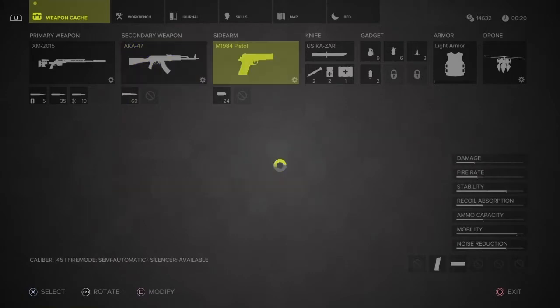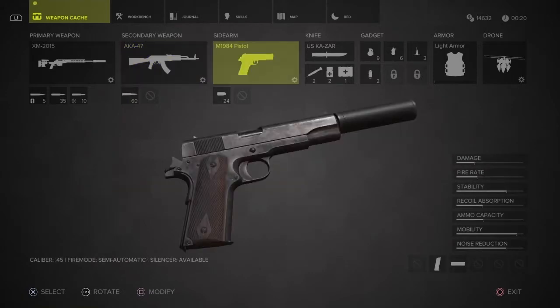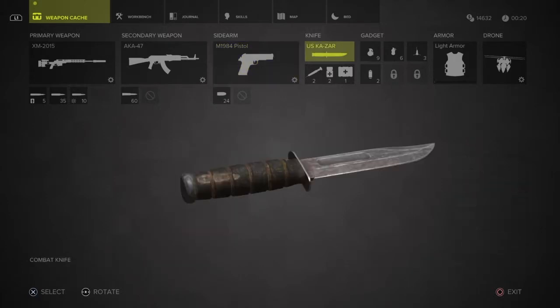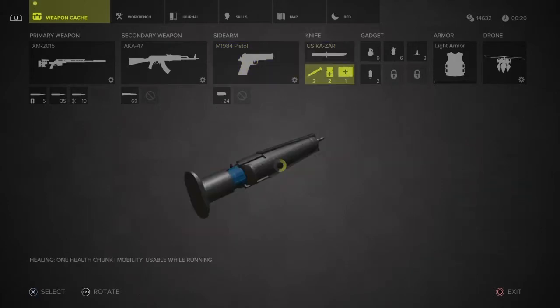I've got my little pistol. I'm using the M-1984. It's got a silencer available — pretty cool. A couple of bullets for that one too. My loadout comes standard with a knife. And there's some cool things here: we've got an adrenaline pack, some pills, and a med kit.